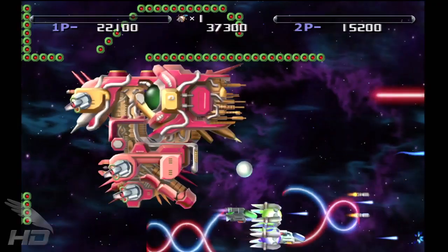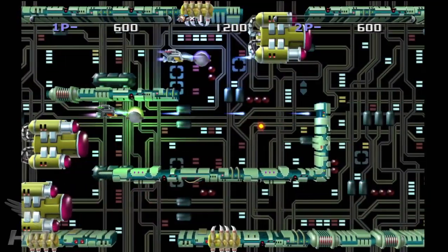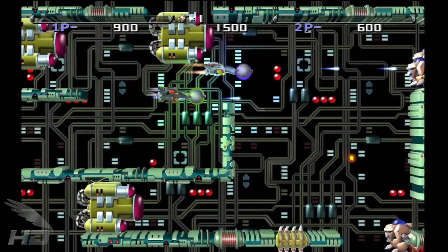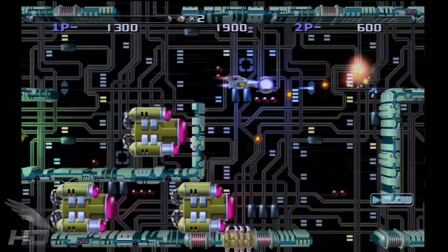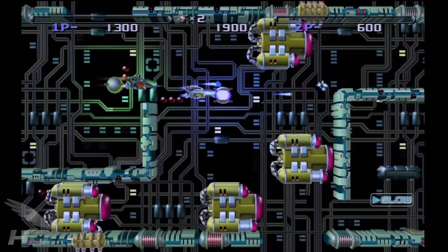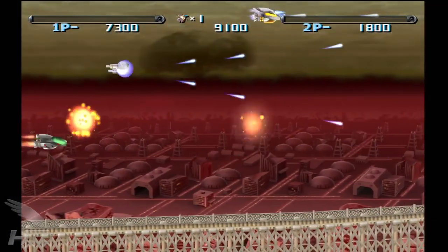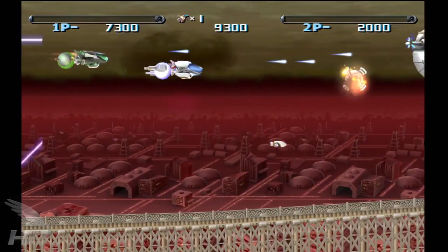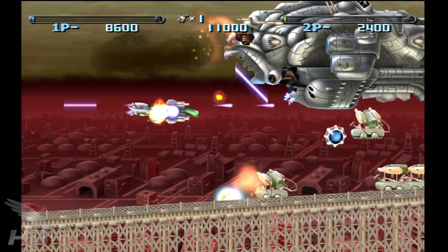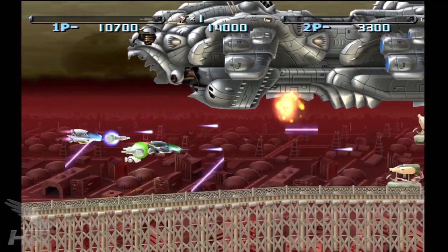But R-Type Dimensions has another feature that can help. Holding the L2 trigger can slow time to a crawl, giving players a bit more time to process the more difficult enemy patterns and bullet swarms. Even with unlimited slow-mo, three lives per credit is still a very tiny amount of lives. For those with considerably less skill, there is always the infinite mode, which allows players infinite lives to get through the game one stage at a time without the hassle of checkpoints. The goal of infinite mode is to get through the game with as few deaths as possible. A 1cc on normal is one thing, but getting through on one life? There's your challenge du jour.